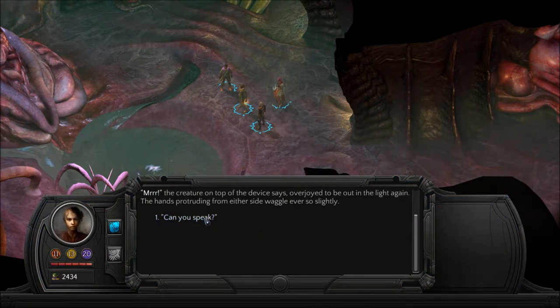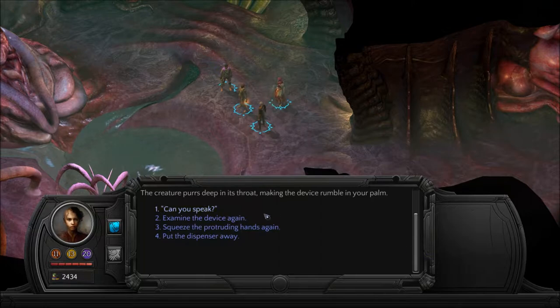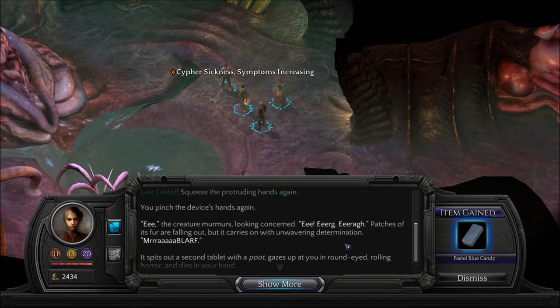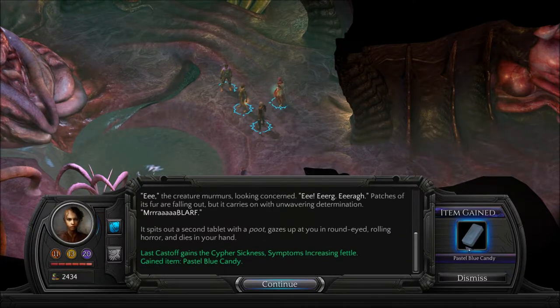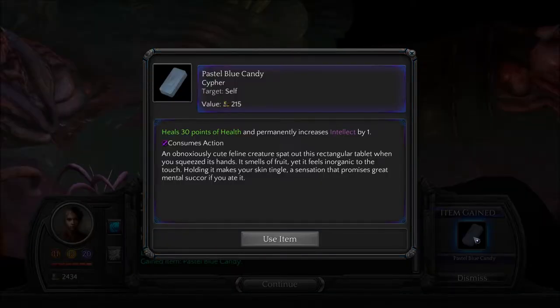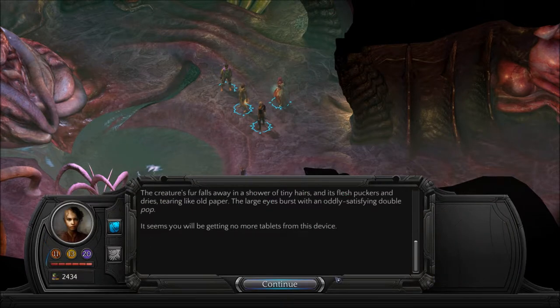Things are so loud. The creature on top of the device is overjoyed to be out in the light again. The hands waggle ever so slightly. Can you speak? We got another one. You pinch the device's hands again. 'Eee!' the creature murmurs, looking concerned. 'Eee! Err! Err!' Patches of its fur are falling out, but it carries on with unwavering determination. 'MRAW! Blarf!' It spits out a second tablet with a poot, gazes up at you in round-eyed, rolling horror, and dies in your hand. We got another pastel candy — it does the same exact thing.